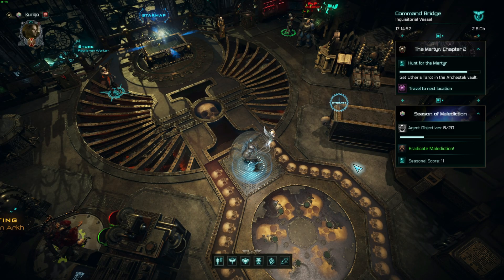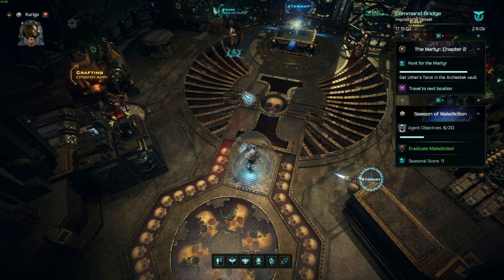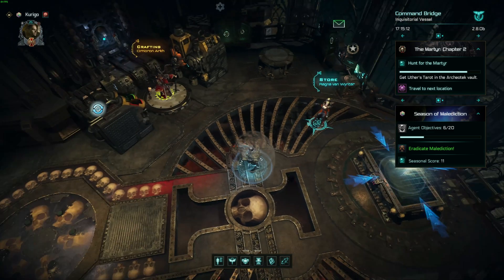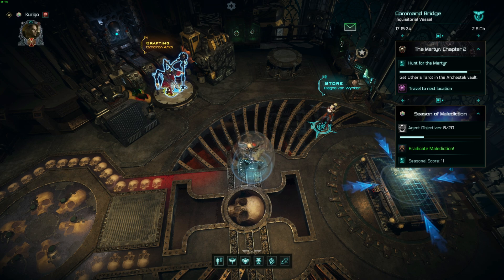Hey guys, I'm Critico and this is Warhammer Inquisitor Martyr. I thought I was recording and we had a conversation, then we did see footage of some chaos space marines talking about a planet they found and their plans. I talked to this guy about Uther's Tarot and I just did a force quit out of the game, so the conversation ended and I didn't listen to it all. That's kind of weird.